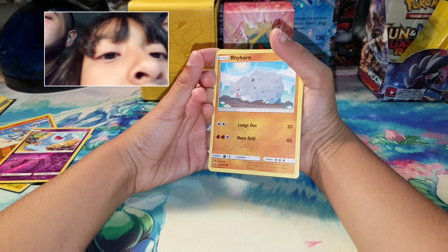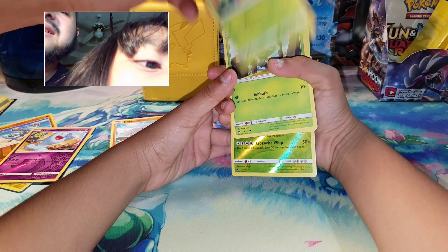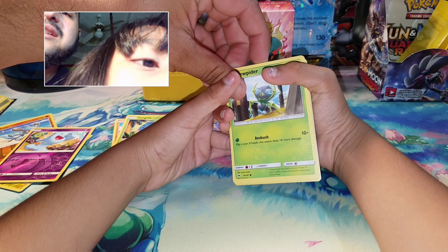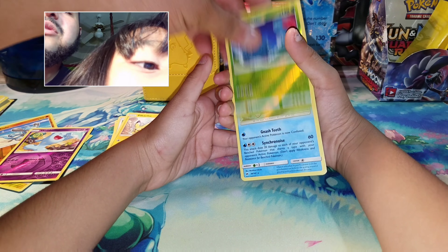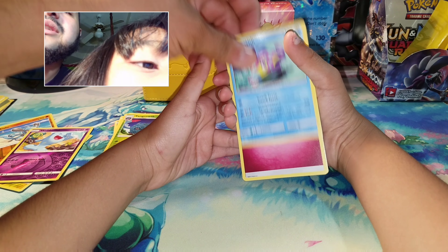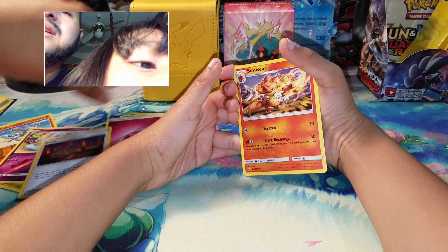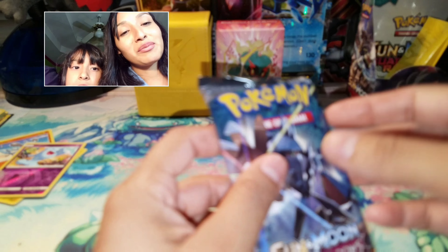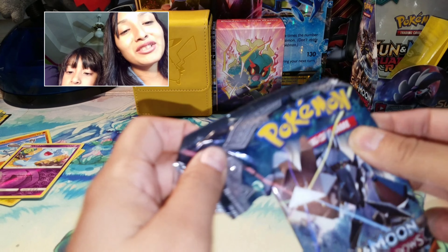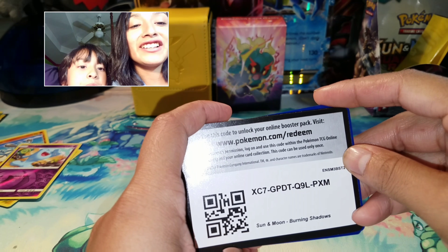I'm not really disappointed — this is a brand new set. Well, a little disappointed: Rhyhorn, Tangela, Murkrow, Pikachu, Tanga, and a Bruxish. Fairy Energy, Kiwawi — that's a good card — and Sycamore. I'm not gonna lie, I'm a little disappointed right now because I'm so used to getting a GX on every video. Here's another code card for you guys.